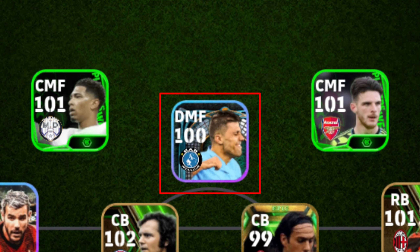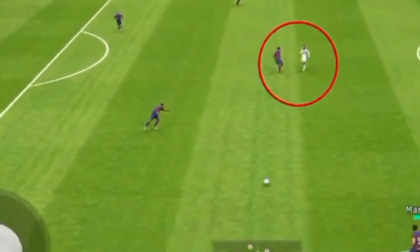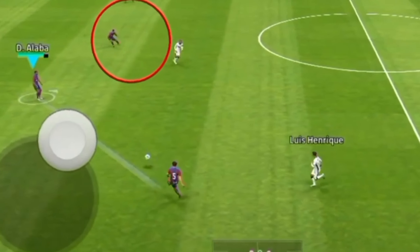We're looking at the location of the team, so we're looking at the counter attack and the attack. We're looking at the anchor man — the anchor man's role is not to engage the attack route.